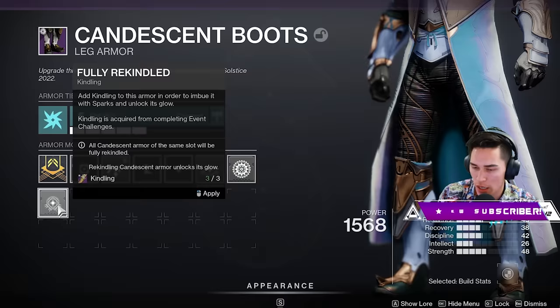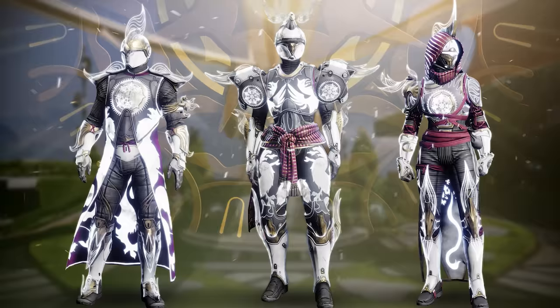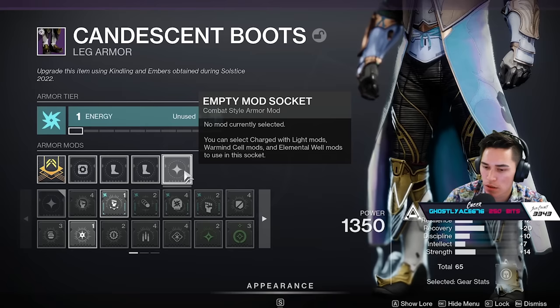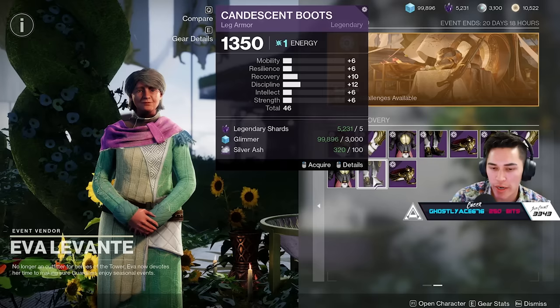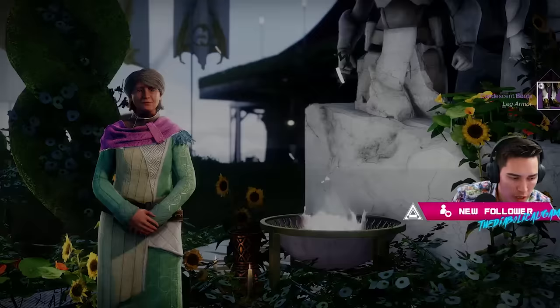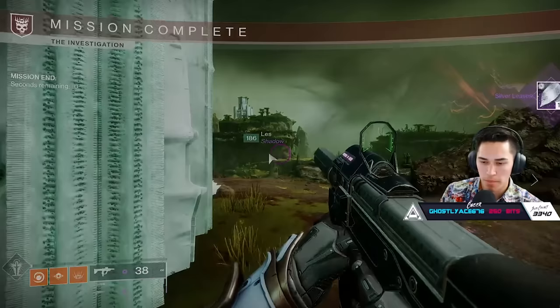Upon doing this, you also gain that white glow around the armor — not to be confused with the ornament sets being sold in the store. Unfortunately, you're not able to re-roll that single piece of armor — those mod slots actually go away. Instead, in order to focus another piece of armor to get the stat distribution you may be seeking, you'll have to purchase the armor from Eva Levante. You've already put in Kindling for that specific piece of armor so you don't have to put in any more Kindling, but you will have to put in another 120 Ash. This is costly, which is why I'd get very comfortable with that Silver Leaf farm if you're looking to really get some good armor pieces from this event.